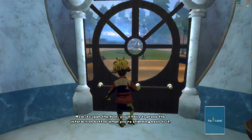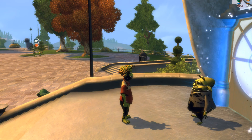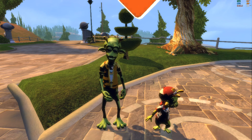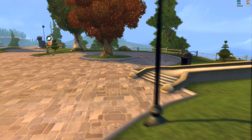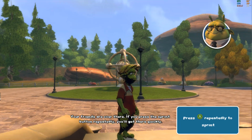Now, to open the door, you have to press the... Hey, Lamb! We're here! Your friends are over there. If you press the sprint button repeatedly, you'll get there quickly. Please.